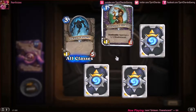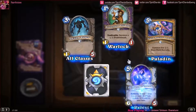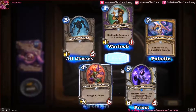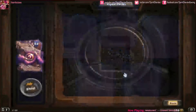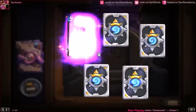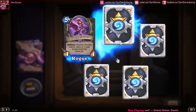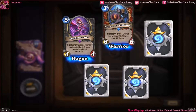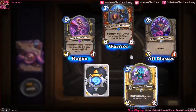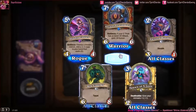Am Gam Rager, Possessed Villager, Stand Against Darkness, our rare is a Twilight Darkmender, and an Aberrant Berserker. We've got a rare Shadowcaster — the Thune. A rare Ancient Shieldbearer, a Voidwalker — and a golden Spawn of N'Zoth, nice! And a Bog Creeper.